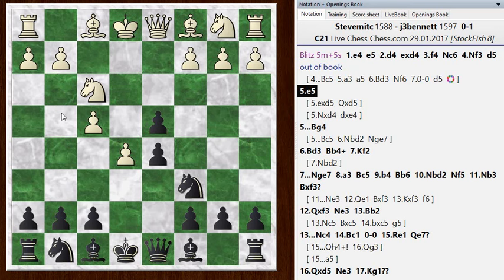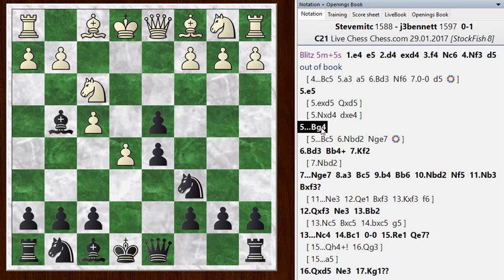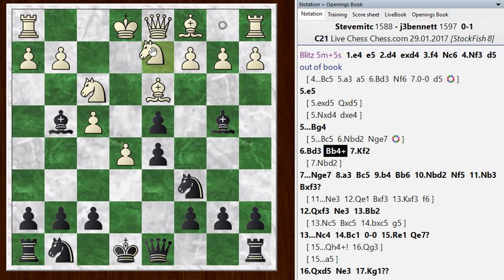I went bishop g4, not the most accurate move. Best play here would be bishop c5, overprotecting that pawn, then knight bd2 and knight ge7. That way black is just fine. He played bishop d3, but I'm still keeping an advantage. And then bishop b4 check. He played the funny response king f2. I looked at it with the chess engine and it's not that terrible - all the moves are better for black, so that move is not much worse than any other. There was nothing wrong with the normal-looking knight b to d2, retaining the option of castling, but black has an advantage in all these lines.